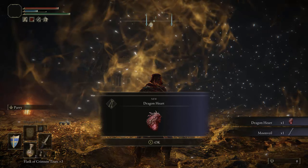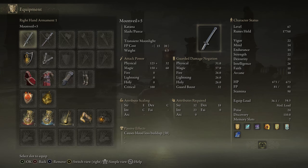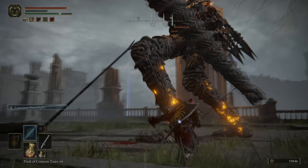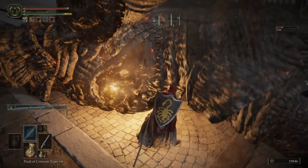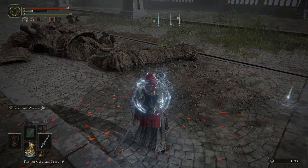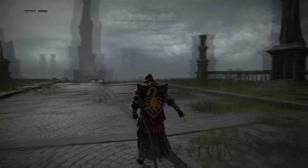Once the boss is dead you will get a Dragonheart as well as the Moonveil Katana. This weapon requires 12 Strength, 23 Intelligence, and 18 Dexterity. It also has the Bloodloss buildup of 50, like the Meteoric Blade as well. This weapon has an Overhead Swipe FP attack, and it also has a Swipe attack — both are very fast and very powerful. This weapon is a little harder to get than the other Katana, and it doesn't do as much physical damage, but it does a lot more magic damage along with the Bloodloss buildup.